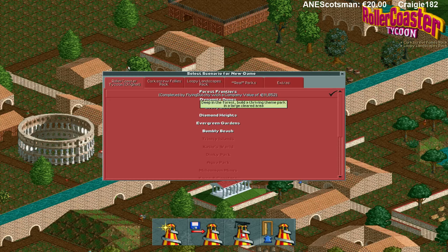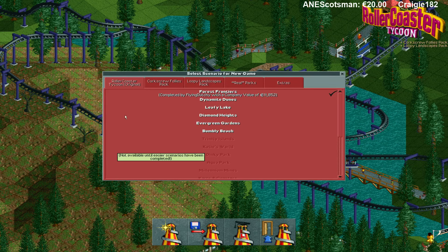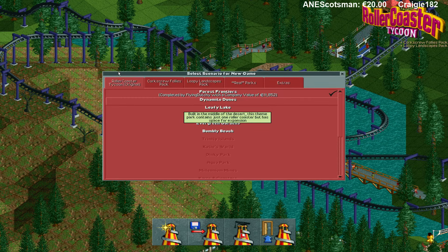In the last episode we completed Forest Frontiers. We had a minus value of 7,000 — that was an earlier try of mine. And then we had a good company value.